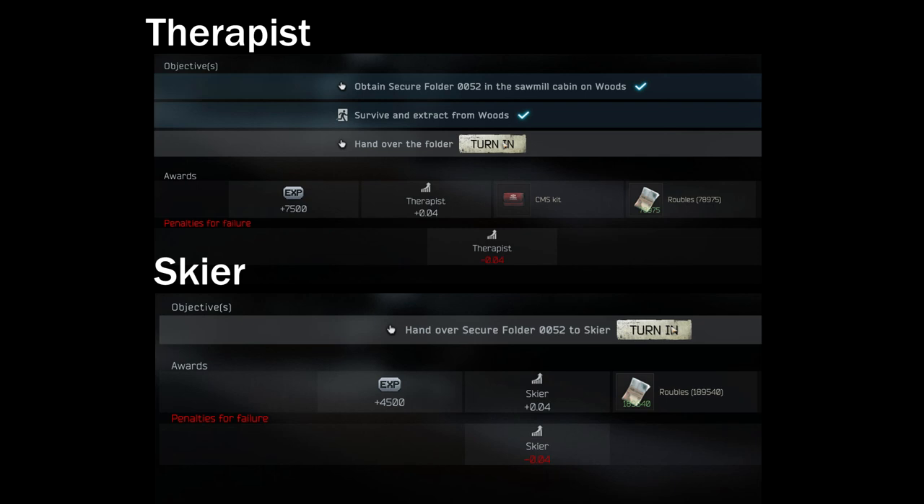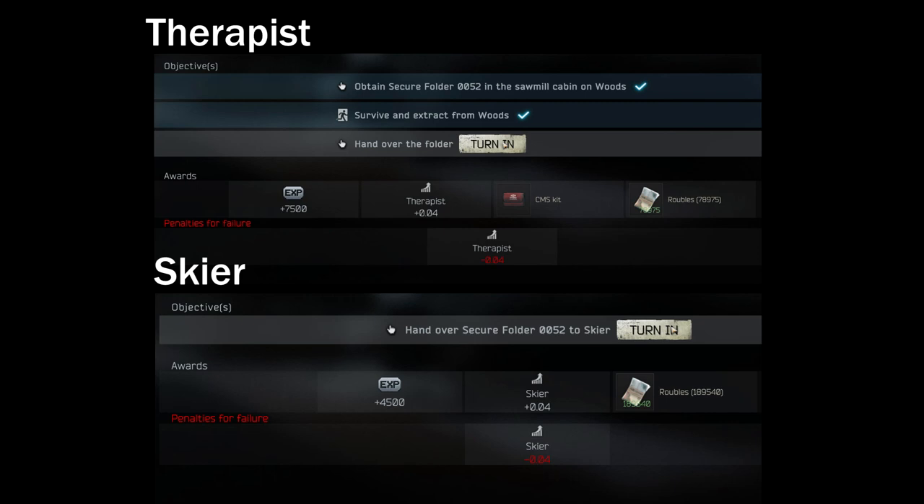Personally, I would suggest you to turn in the quest item to Skier, because you might need the rep from Skier to complete the Gunsmith test, which will need the gun parts from Skier. Also the money might help you as well in early game, which helps you to purchase weapons, armors, and also space in your hideout.